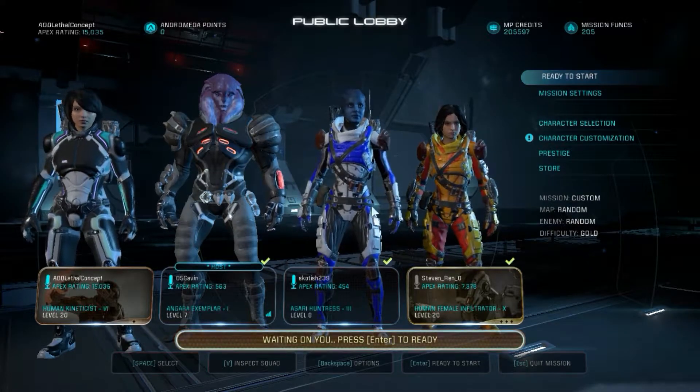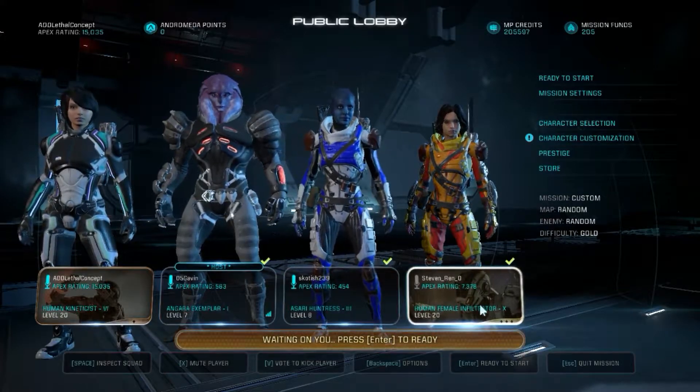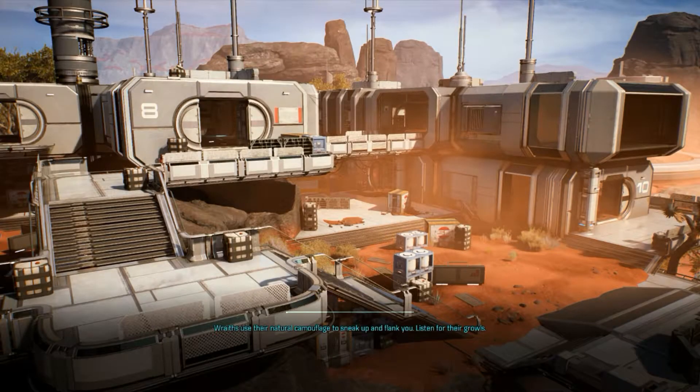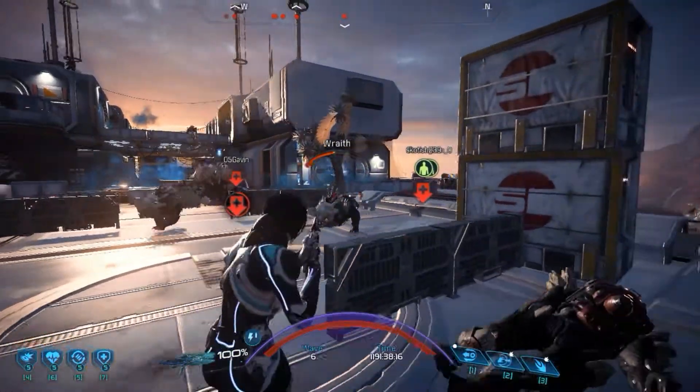Okay, so we're finally in a match. These guys are kind of low Apex rating, but I'm hoping me and the Infiltrator can help carry this team. I didn't actually check what race we were going up against — I think it was Random Random. It took me a while to find a match. Obviously, with the power of editing, it doesn't actually feel that long for you guys. So, here we go.